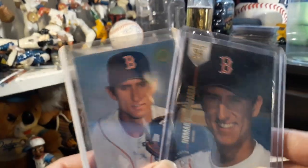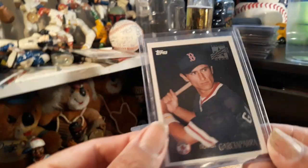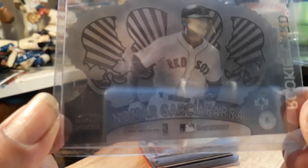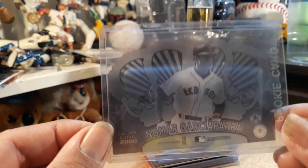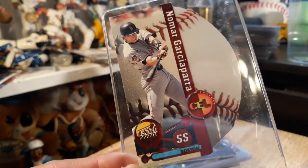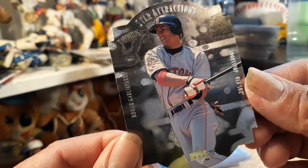I'll slow it down once I get to the shiny cards, but here's just a lot of his younger days. There wasn't much shine back then, but we'll start off with some die cuts now. Check this one out — the 2000 Crown Royale, card number six. And starting off with this die cut, a 1998 die cut, and a Crown Royale '97 die cut.